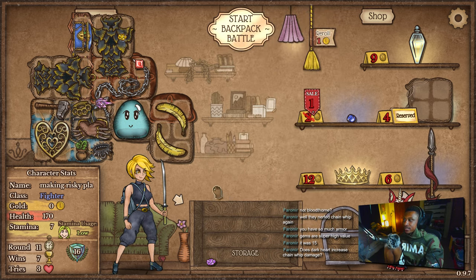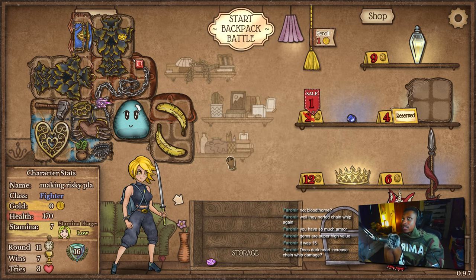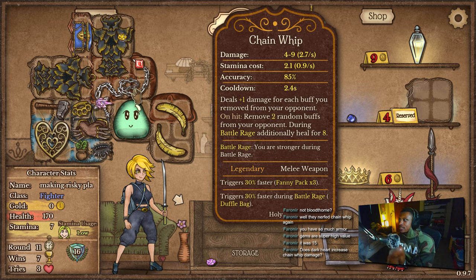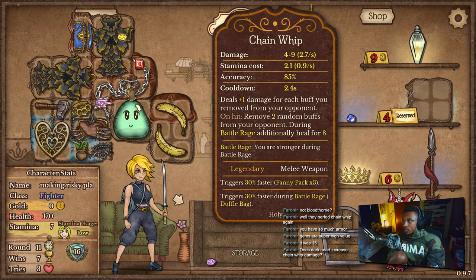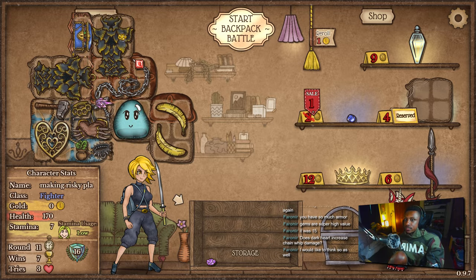You're also 3 seconds. Does dark heart increase chain whip damage? Yeah, I believe so. The description is: remove 2 random buffs from your opponent, and you deal plus 1 damage for each buff you remove from your opponent. So anything that removes buffs from your opponent increases the damage of chain whip.